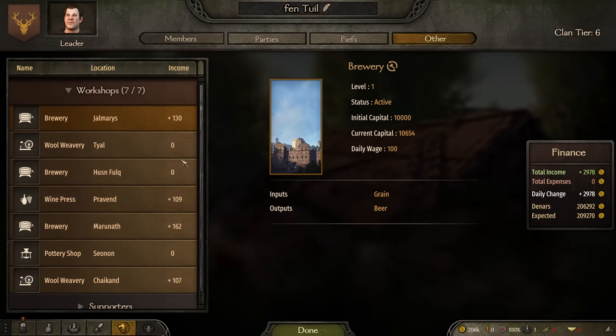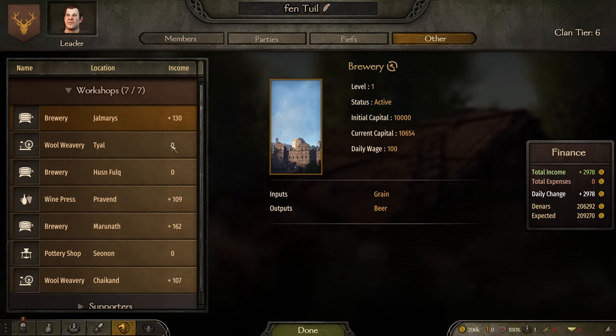He also mentioned that the early game economy was drastically adjusted, with prices of items being very expensive and eventually reaching a normal number after a few hundred days.